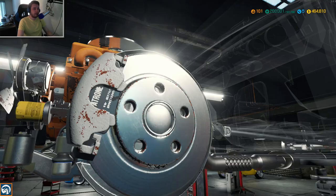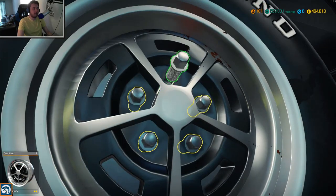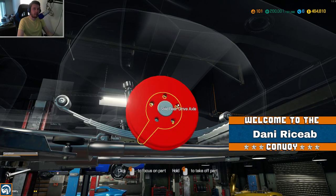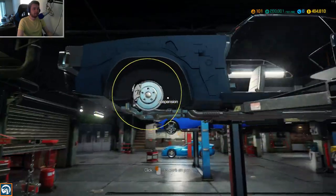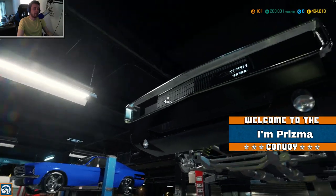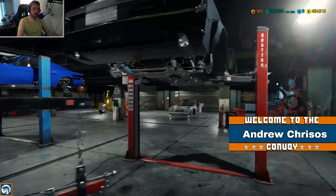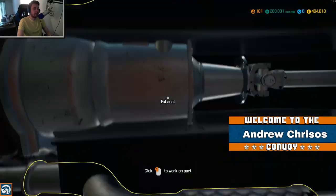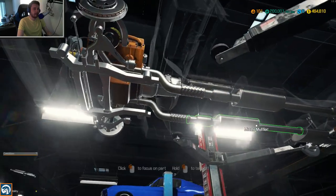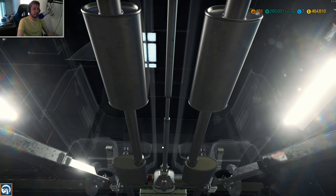More muscle cars here today. If you want a shout out, hit that subscribe button, or support us via super chat. We may as well reach up there and grab those lights as well - this Charger is going to look real nice when we're done. Let's get underneath and pull out the gearbox. First we need to get the transmission off the drivetrain - the drive shaft.